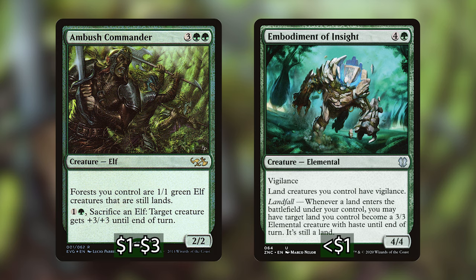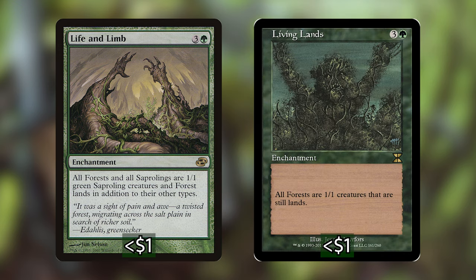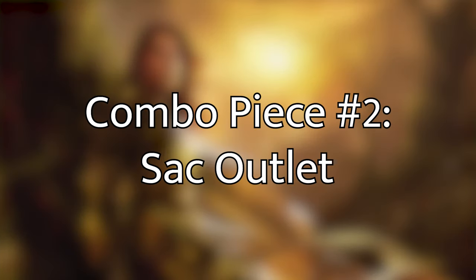We also have two enchantments: Life and Limb and Living Lands, both of which basically make all of our lands 1/1 creatures. I've included these over other options because they only cost four mana and can come out the turn before Yadora, which really helps with our curve. There are a lot of other options, but these four cards are the most efficient way to accomplish this.